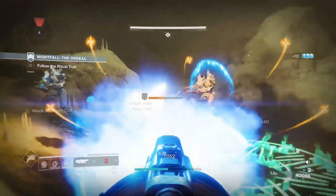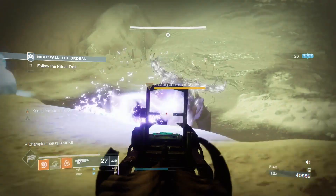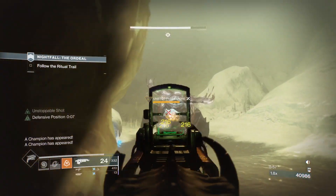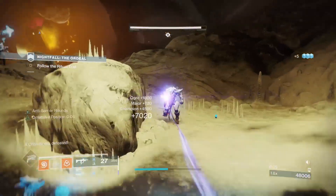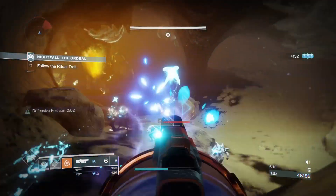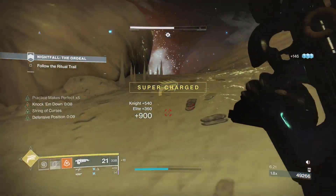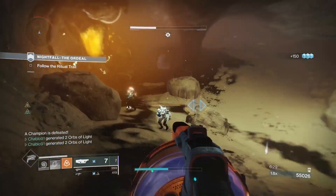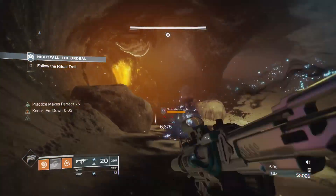In this area we'll have four arc-shielding knights. Try to kill as many as you can — I think the ogre spawns once you've killed two of the shielding knights, so you need to kill at least one or two to get him to spawn. Make sure when spawning the ogre you're in a position to stun him before he hits you. Stun him, grab heavy ammo, and then all the ads will retreat to the back of the room. Come to the left side — there's a lot of cover — and take out the remaining knights. We've got our super back so we'll use it on one of the knights.